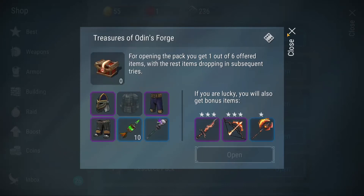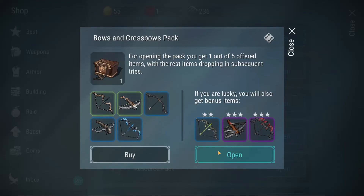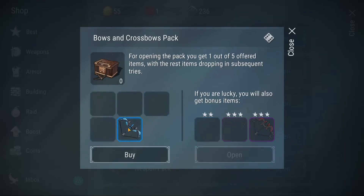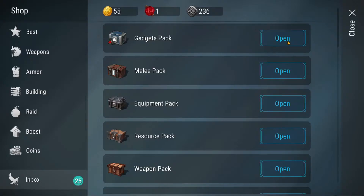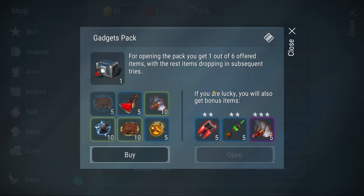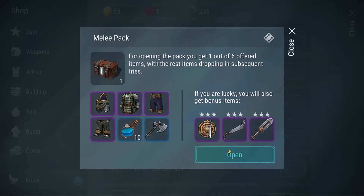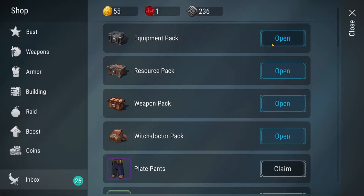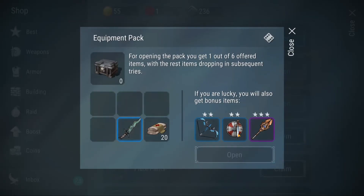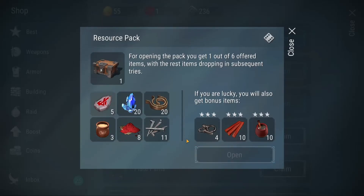Just some armor — plate chest, that'll work. Bows and Crossbows pack — half decent bow, not really getting much there which kind of sucks. Gadget pack — just some throwing axes, that kind of really sucks. Melee pack — some good stuff there but we didn't get any of those rarer items, which is a shame. They're pretty rare I guess. Maybe we'll get one here — and we got a half decent dagger.